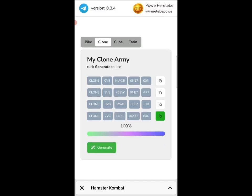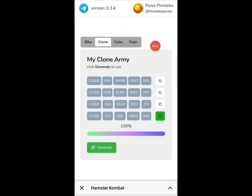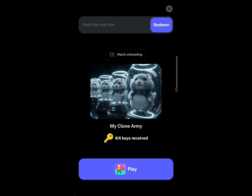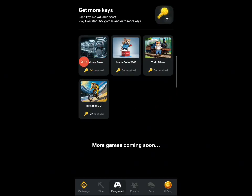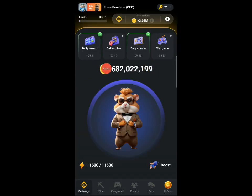In this same process, complete all the other games — click on the third game and the fourth game, click generate, and automatically you'll get all the keys for all four games. You can see I have 71 keys right now. With this strategy you can get 16 keys plus your normal mini game key — that's 17 keys every blessed day. Make sure you follow the strategy, drop a like on this video, and join my Telegram and WhatsApp communities where I drop updates every day. See you in the next one — have a nice day.